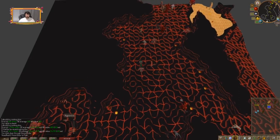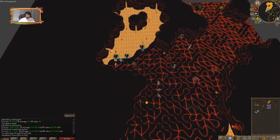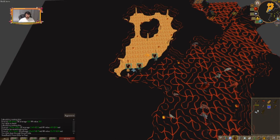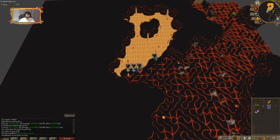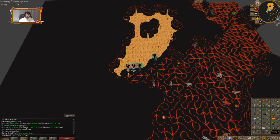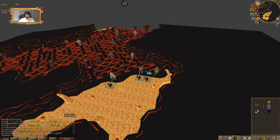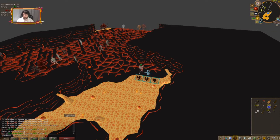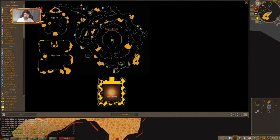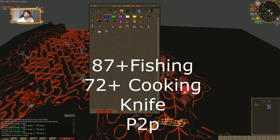A higher Fishing level is recommended for infernal eels. Use the Dragon Harpoon special to boost your Fishing and bring Rada's Blessing. Use your hammer on the eels to crack them open and get tackle. You can save up the tackle and use it with the gem trader nearby to buy an onyx worth 3 million coins. You'll also receive lava scale shards worth 400 coins each.